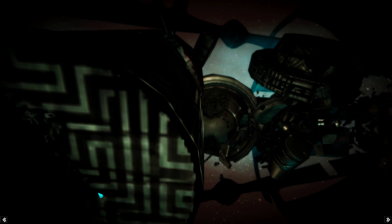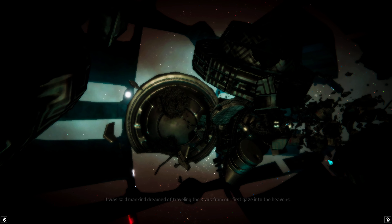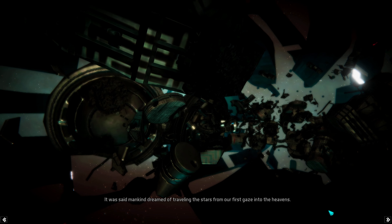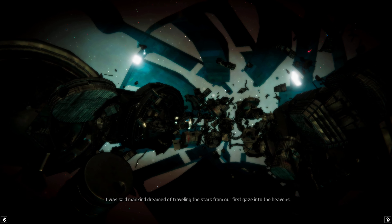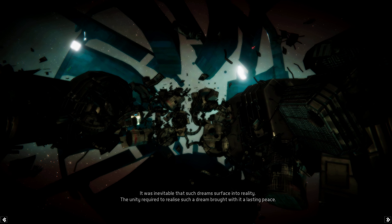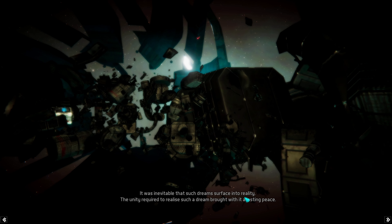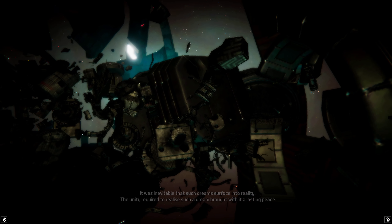We're going to go with the new campaign because it has tutorials and is kind of handcrafted. It has over 100 systems, and they've added wormholes now, which basically expand your universe to be as big as you want. You can add hundreds of wormholes over time — you find them, scan them, open them up and things like that.